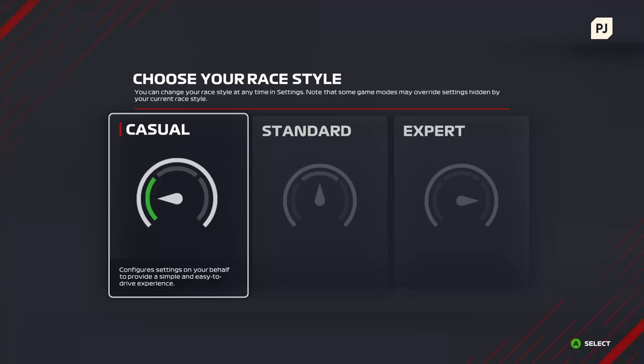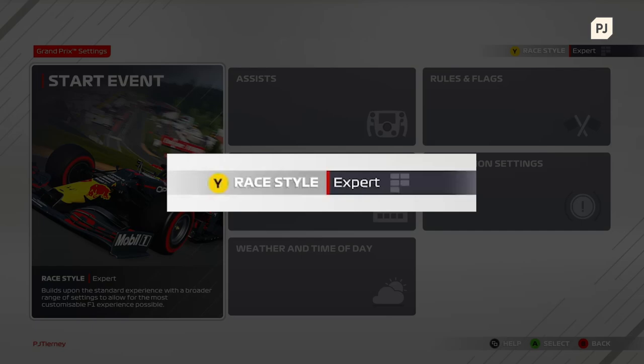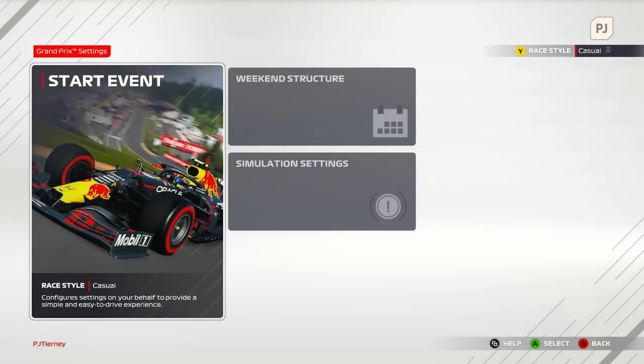F1 2021 features multiple race styles, letting you match the in-game handling model to the way you like to drive. You have three options to choose from: casual, standard, and expert. If you're new to racing games or still getting used to F1 2021, I would recommend trying out the casual race style. This is a great place to start as the game will set everything up so that the cars are easy to drive, while also lending a helping hand should you lose control.